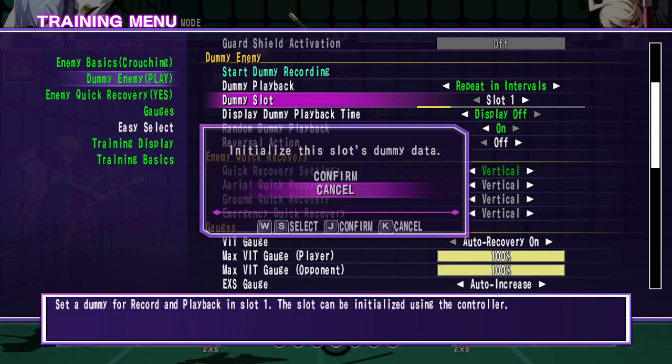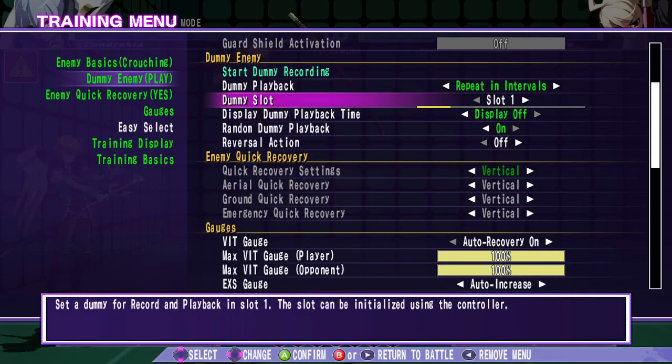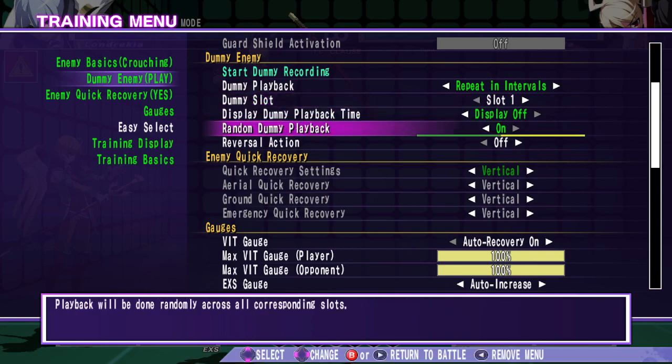Someone was asking about throw OSing — they're having trouble with it. I asked if they knew how to set up throw situations in training mode, and they said no, so I'm going to go over what I do to set these up. We've got a couple of dummy slots we can record into, and we can randomize their playback. Let's put together some throw situation scenarios.